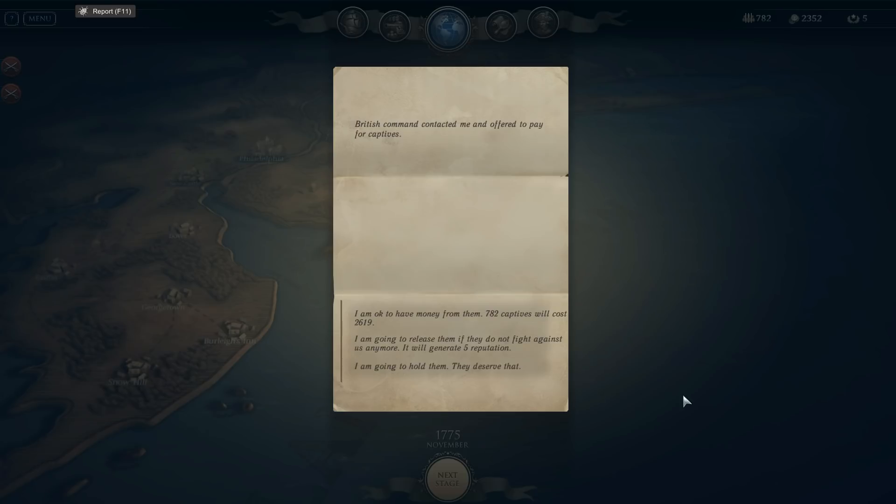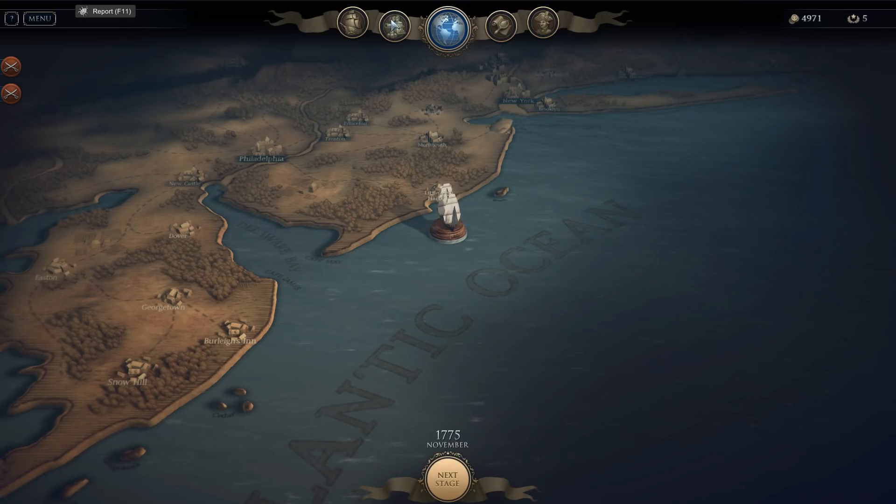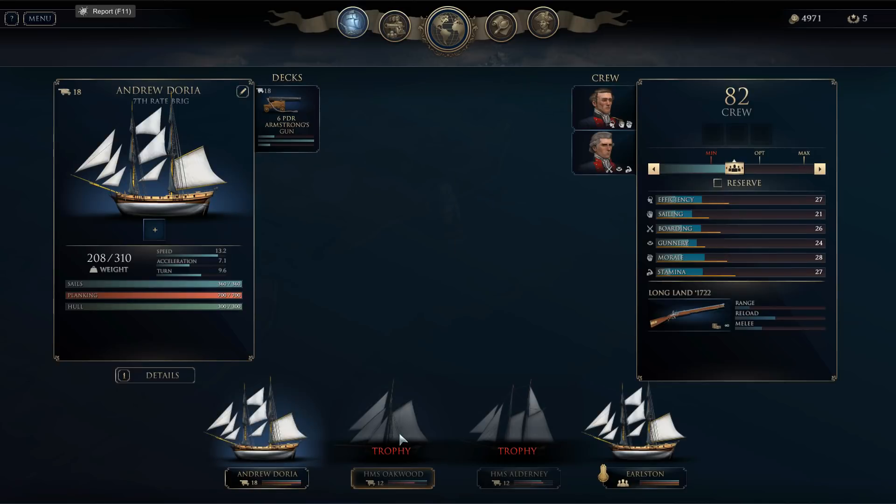Here you have it — British command contacted me and offered to pay for captives. I can turn in the 782 men I captured and get 2,619 gold, which would double what I've got available. Or I can release them if they do not fight against us anymore — that will generate five reputation. I feel like the reputation might help more than the money right now, but this is such a tough call. I'm going to go for the money just this time; maybe next time we do something different.